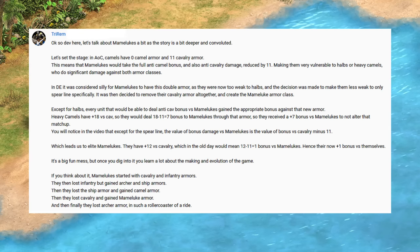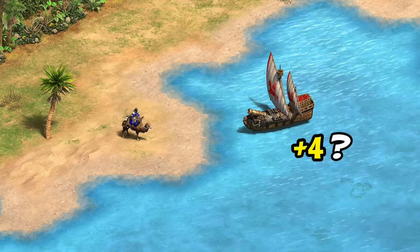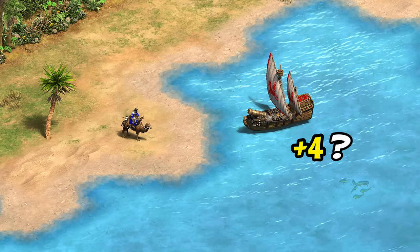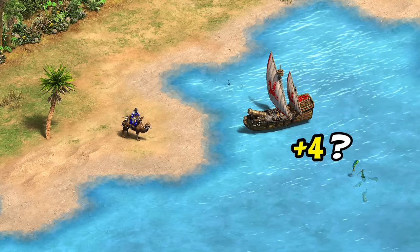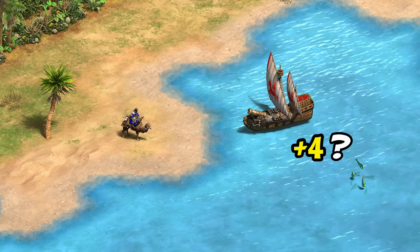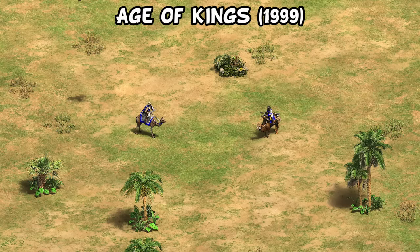Trirem, who's a dev for Forgotten Empires, answered the question in the comments, and it all makes a lot more sense now. In fact, in context it would actually be stranger if cannon galleons didn't do plus four against Mamelukes. So in case you missed that comment, I thought we'd go over it, as it's a pretty interesting story of how we got here and wraps up a loose thread from the previous video.